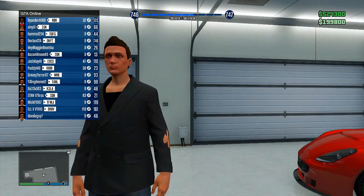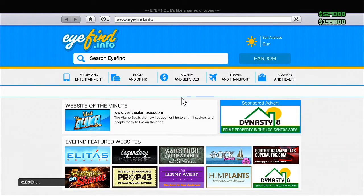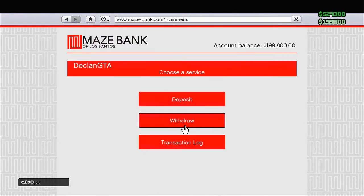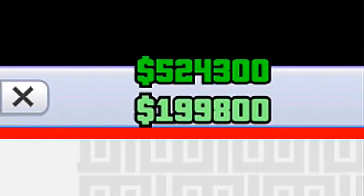Once you are inside of your garage and you are in a decent-sized public session, what you then want to do is bring up your phone and go to the internet. Once you're there, go over to Money and Services, then click on Maze Bank, and what you then want to do is withdraw or deposit enough money so that you have around $200,000 in the bank. Try not to go too much more or too much less — as long as you are generically around the $200,000 mark you will be fine. The bottom money counter is the bank balance, so just make sure that the bottom one is generically around $200,000.